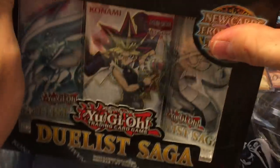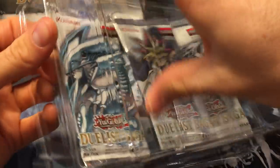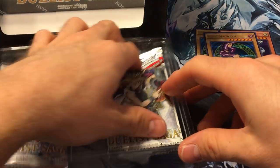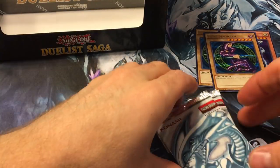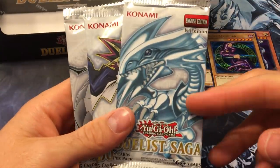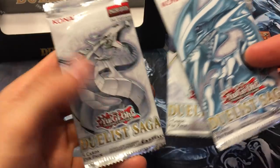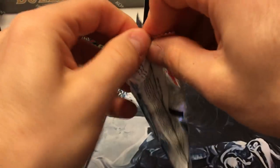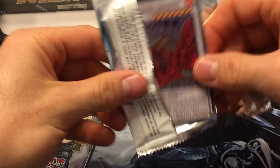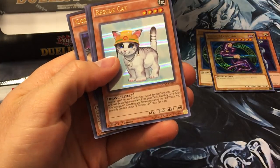I'm sure certain cards are short-printed in here — that's usually how Konami does things, like Gold Series and Dragons of Legend having a couple of short-printed cards. Now we've got a Blue-Eyes pack and a Cyber Dragon pack along with Yugi — pretty cool. Blue-Eyes pack: let's get that Blue-Eyes! There's a Black Rose Dragon with this new foil.